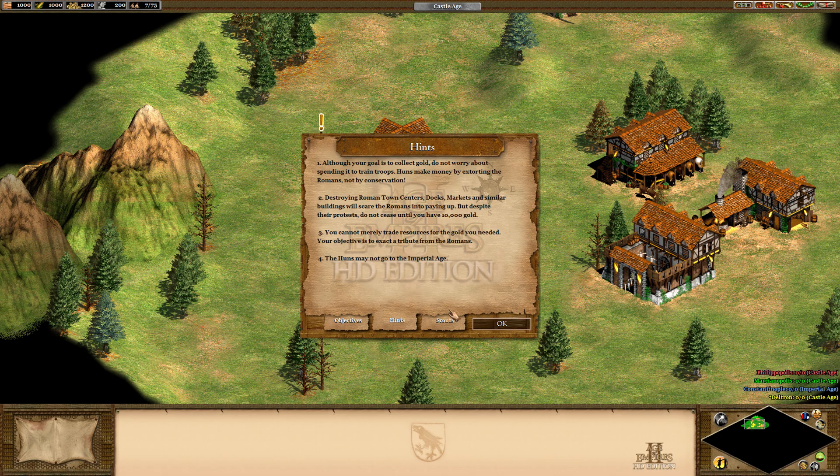The Huns may not go to Imperial Age. Scouts report the Huns have a small town that will need to defend against early attacks from Marcianopolis. Marcianopolis does not have a stronger army, but their town is walled, which can prevent an early Hunnic attack. Once you breach the gates, the town should crumble. Philippopolis — Red — is defended only by a few towers initially, but they will train an army of infantry and light cavalry. Constantinople Blue is by far the greatest threat. The city's famous walls are hard to siege, but it's not necessary to do so. Extort money from the Romans and you will be victorious.